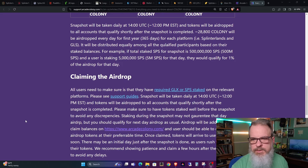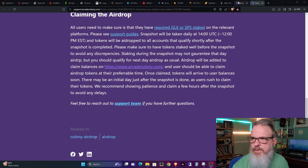All you have to do is, if you have the proper amount of SPS or GLX staked — or like me, a combination — just log into the website and click the claim button. As of now, there's no restaking mechanism; you're just claiming the tokens.